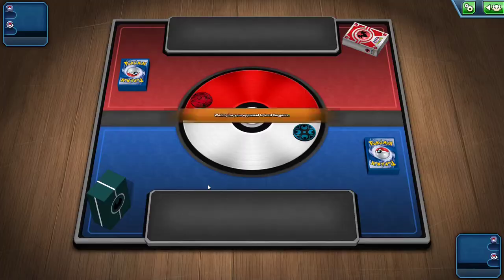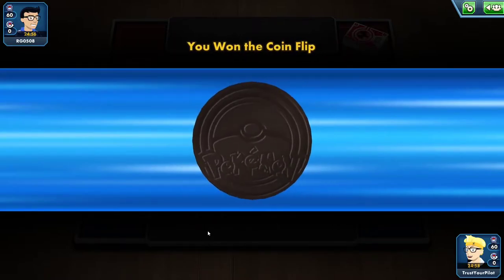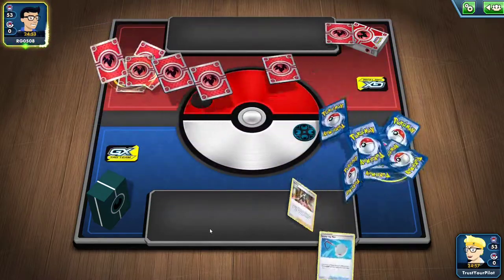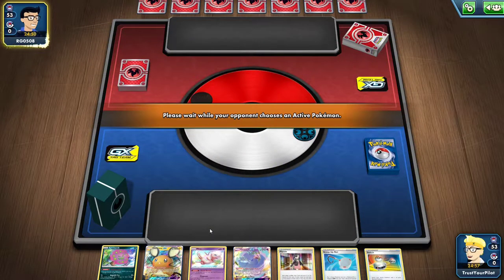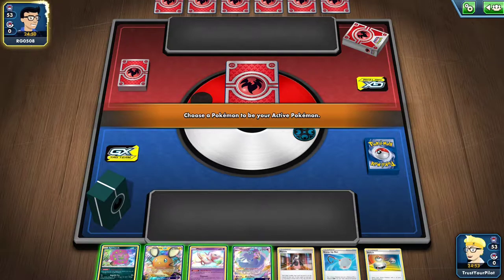Even if this wasn't — well, I'm guessing it's a Welder deck based on the coin and the deck box and just everything — even if it wasn't Welder, you still want to go second, because Spiritomb can just knock out a Jirachi. I have the Switch, I have the Scoop Up Net, I have the Marnie.